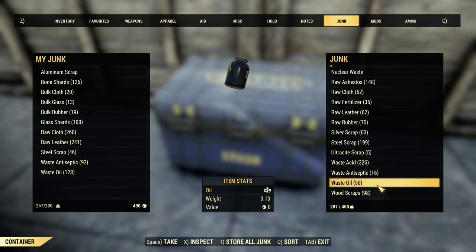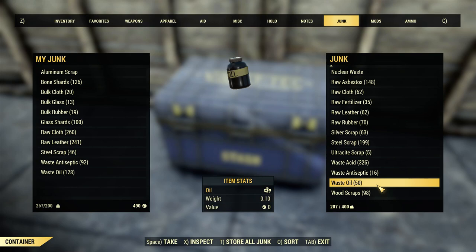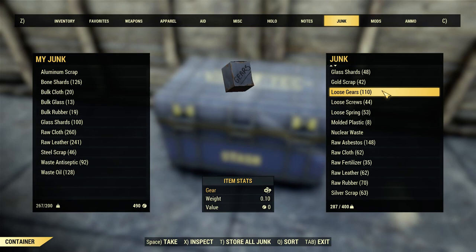Gears - for some reason I have a lot of loose gears. They weigh .1, so I have 110 - that's 11 pounds of gears. Gears are used to craft some weapons but not as many - weapons are mainly screws and springs. Gears are used to craft generators and electrical components and things like that. If you're going to craft those things, maybe keep a few more. But that amount is excessive. For gears, I want to say keep 40 to 60. We're going to keep 50 here.